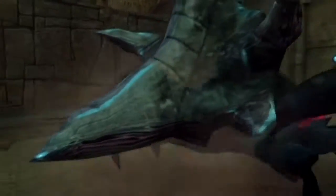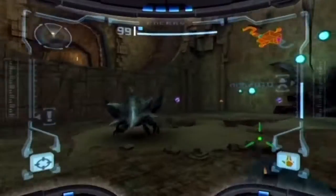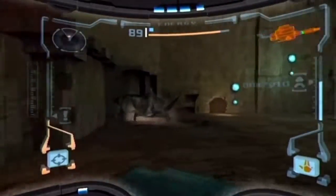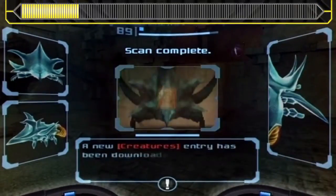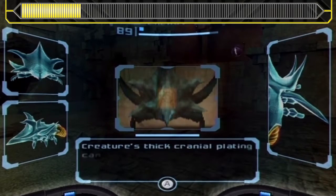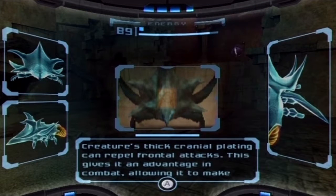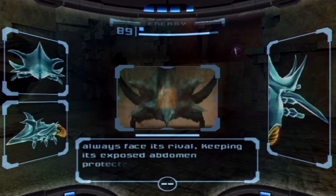That's an ugly bastard, isn't it? What's the face and what's the ass? I guess the point on the front is the face, because that's what it faces us with. There's no eyes or anything like that, it's just metal. Let's scan it. This is the Plated Beetle - a well-armored burrowing insect, vulnerable only in the rear abdomen. Creature's thick cranial plating can repel frontal attacks, giving it an advantage in combat, allowing it to make ramming attacks. Only surfacing when it detects vibrations above, it then maneuvers itself so as to always face its rival, keeping its exposed abdomen protected.